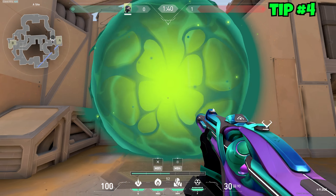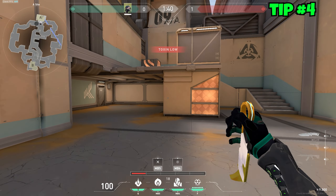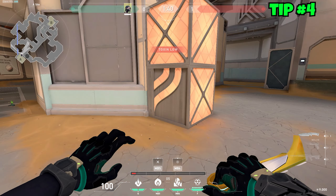Enemies won't be able to see that. And if you were to tap-fire a Vandal through the smoke, the spray is all over the place, whereas the Phantom's spread is much more concise.